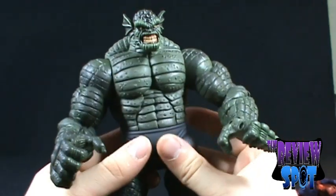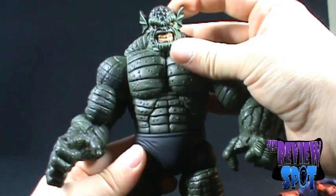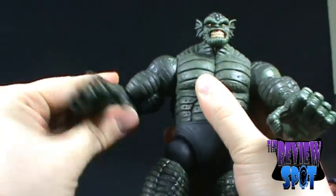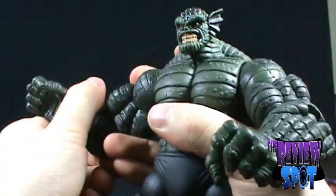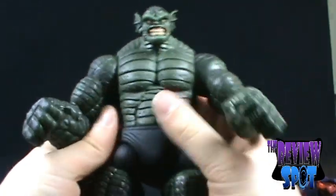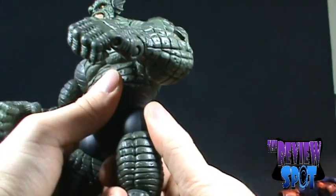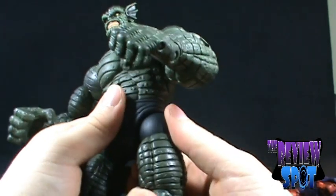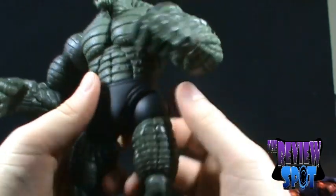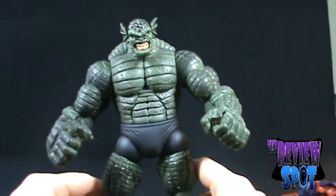Speaking of articulation, he has loads of it. He has a ball-jointed head with free range of movement, ball-jointed shoulders, bicep swivel, and an elbow point of articulation. One problem I have is that I just got him out of the package and the joints are extremely stiff. The point I'm having trouble with right now is the left leg — the ball joint in his thigh does not want to move. I really don't want to force it in case the leg breaks right off, so I'm going to have to keep him on a tilt for the time being.